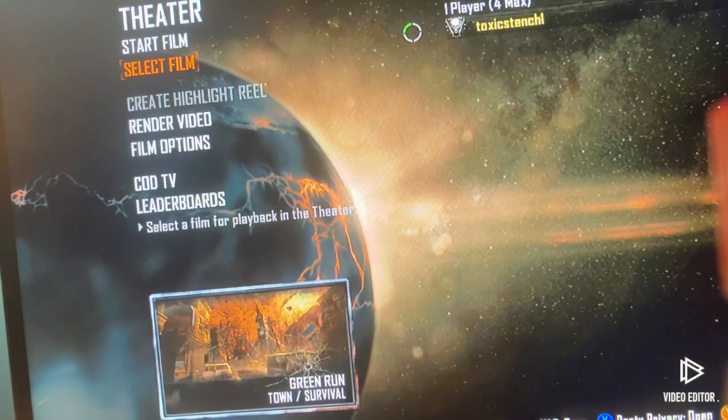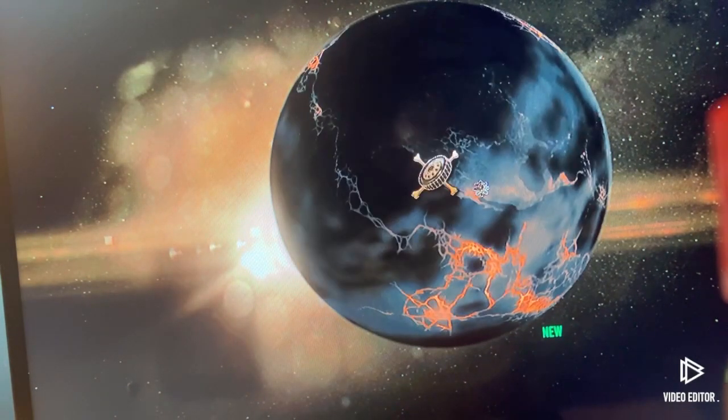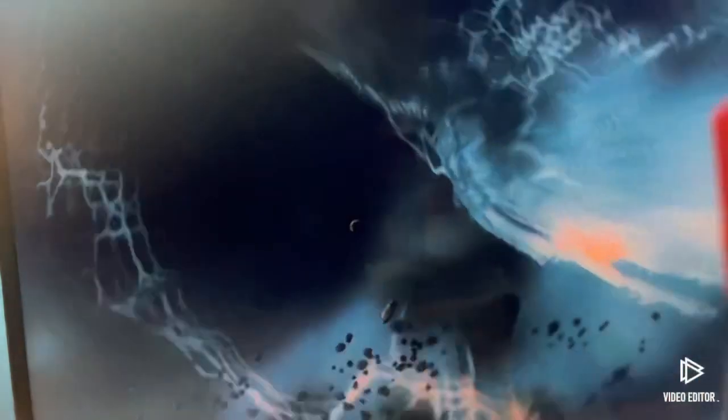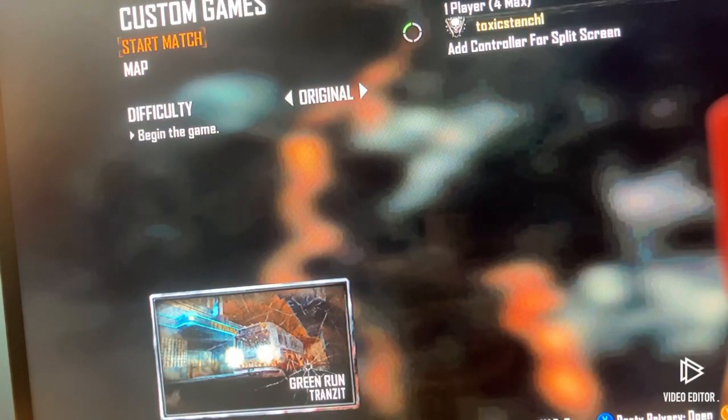Now before you can go online, you want to press B. Go into Custom Games — you can pick any zombies map you have on here. It can be the classic, it can be Nuketown, it can be any kind of map you guys have. Just so you guys believe me, I'm going to do Transit. Press start.